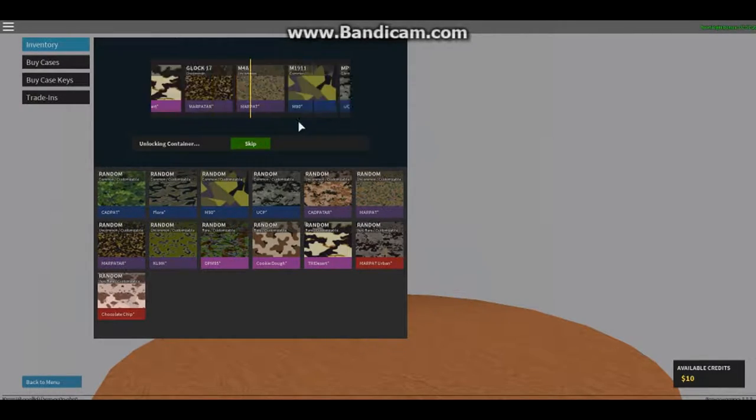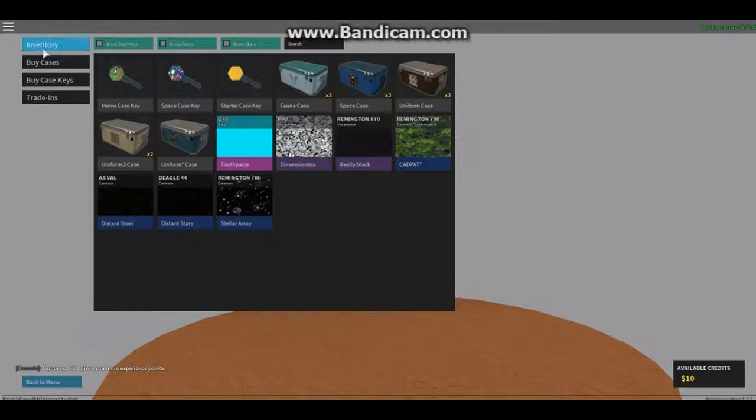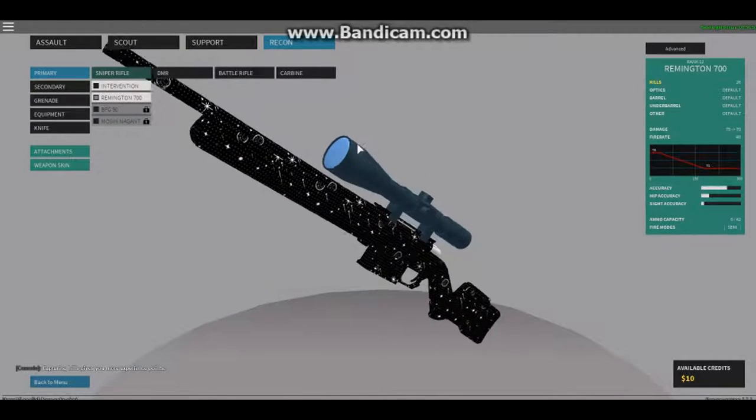What we getting, what we getting? Oh, we got the CAD pack for the Remington 700. I'm unsure which one the Remington 700 version is - hold up, I want to go check. All right, so it's this one, and I already got a skin for it.